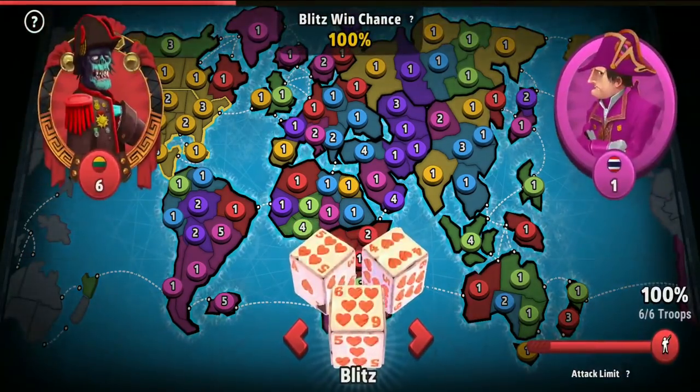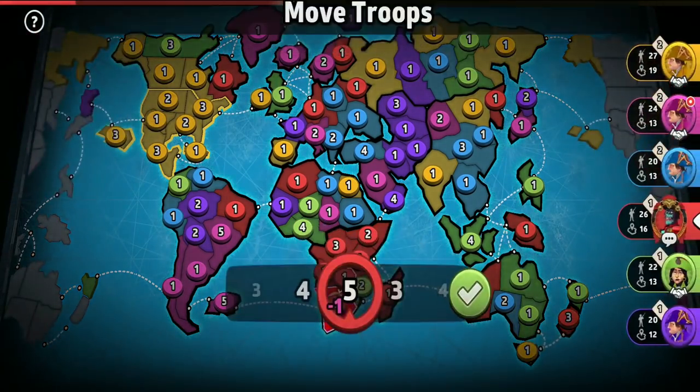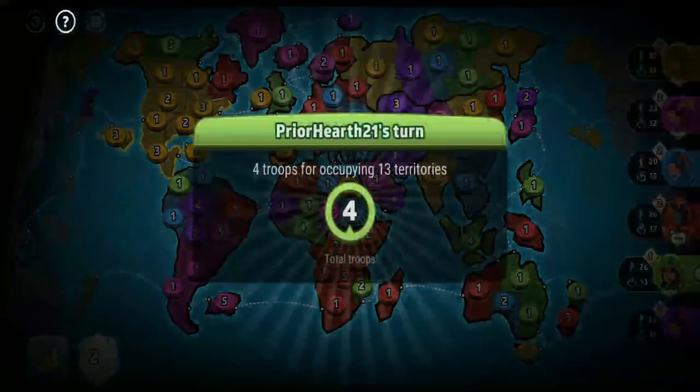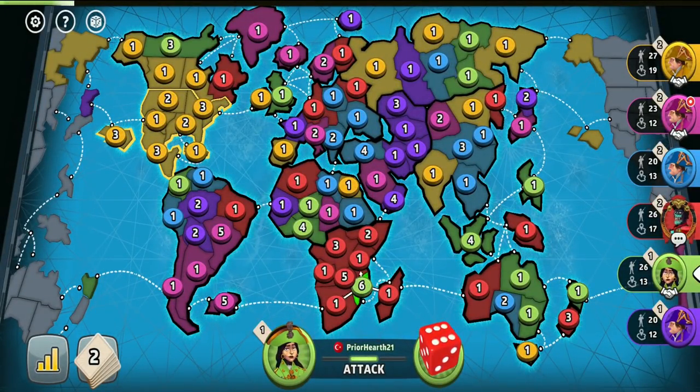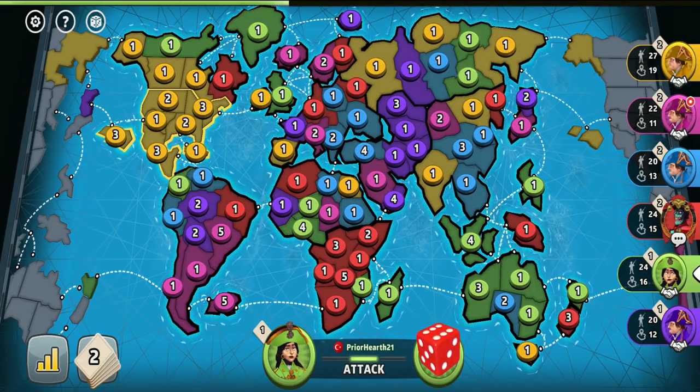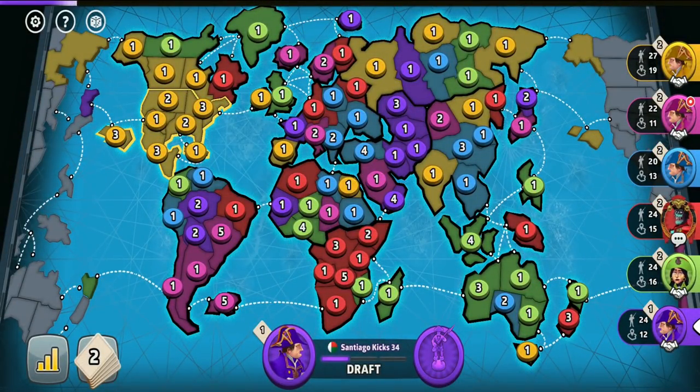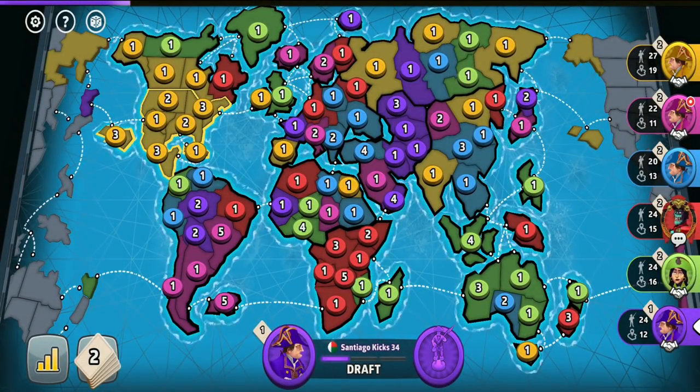But either way, even if I won't be able to hold the bottom half of Africa, at least I should be able to increase my territorial troop bonus by capturing and holding a lot of territories. He has just accepted my alliance request, so I assume we should be friendly neighbors now. The reason to send an alliance request to the pink player was also to be friendly neighbors.